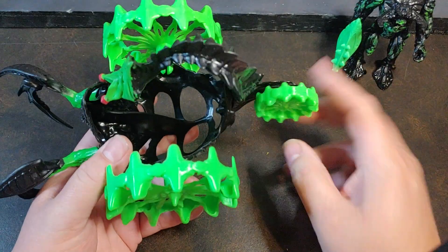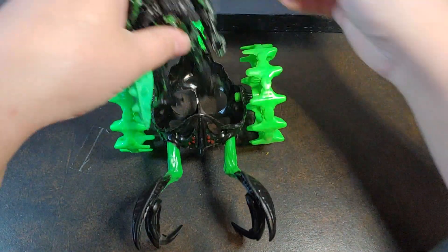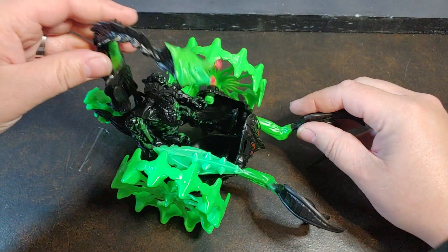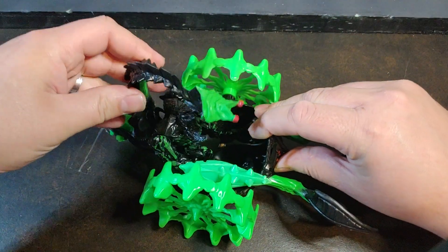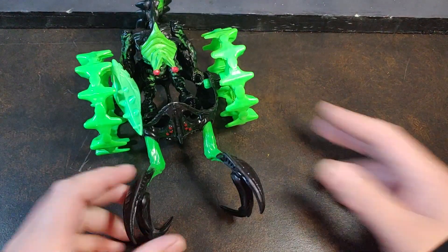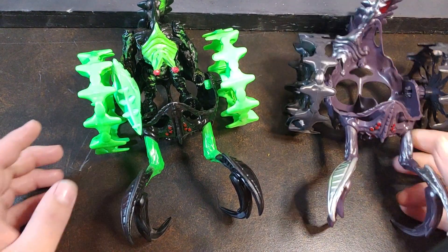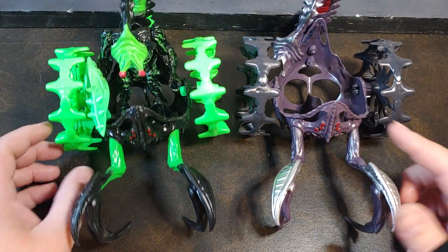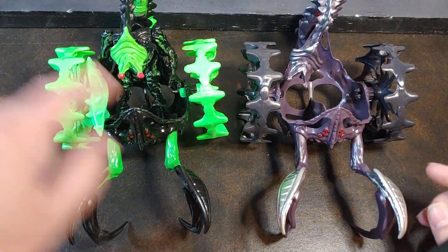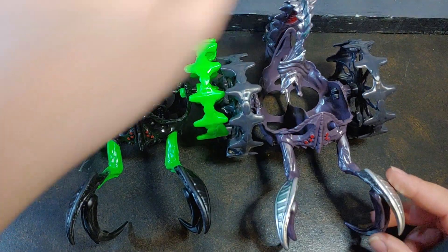That's loose enough there that it wants to interfere with the rear wheel. Let's go ahead and get this mini in the vehicle there — that fits in like that, yeah that's real loose. Let's go ahead and do a little comparison between the colors. There's the original version — it's the purple with the silver highlights, where this one is green, or black with the purple. Well, I guess that one was severely loose too.